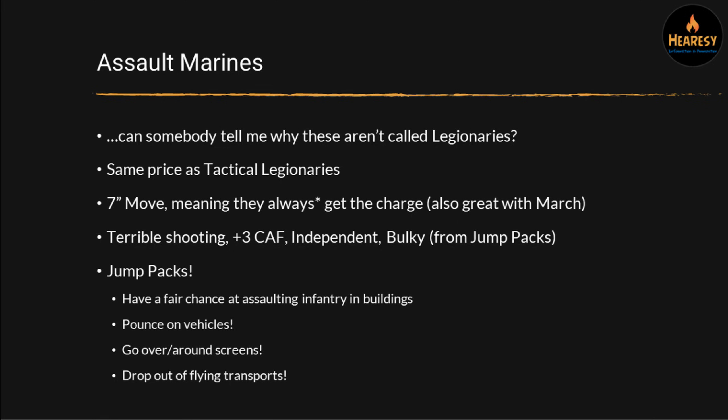Then we've got Assault Marines — they're called assault marines in the book rather than assault legionaries. They're the same price as Tactical Legionaries and have a seven-inch move, which is great. That means they're always going to get the charge on other infantry assuming you position them correctly. They outrange all other infantry and even outrange dreadnoughts. When they march, these guys move 21 inches, which is faster than most vehicles. So these are super maneuverable — and in an objective game, having that seven-inch move with the ability to jump over terrain is a huge advantage.